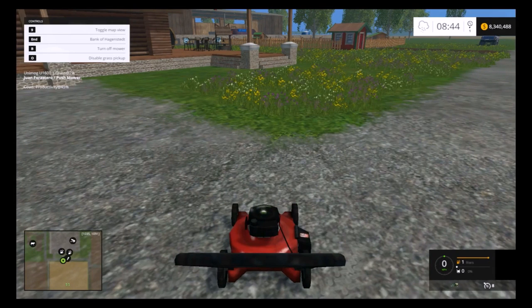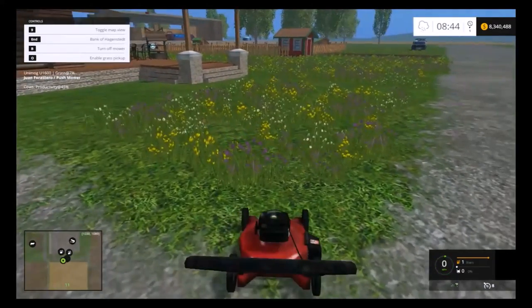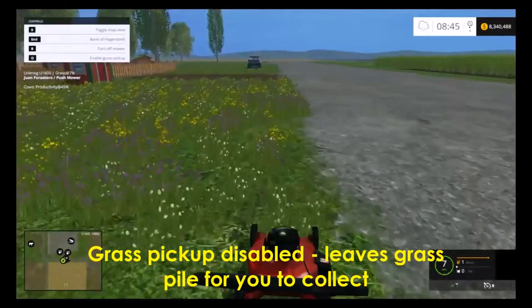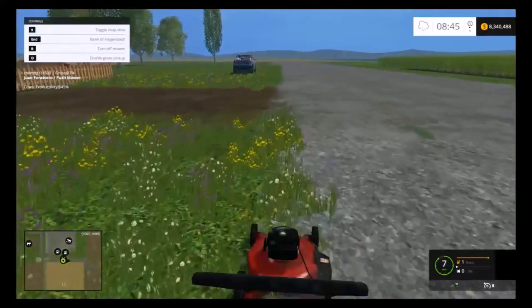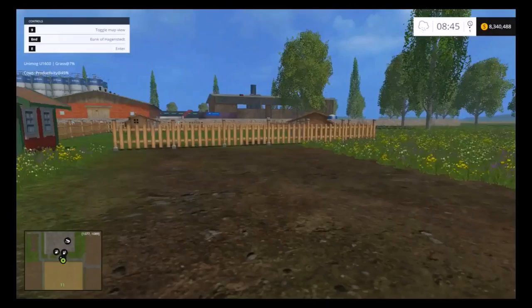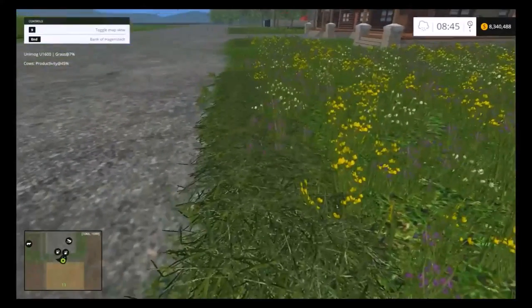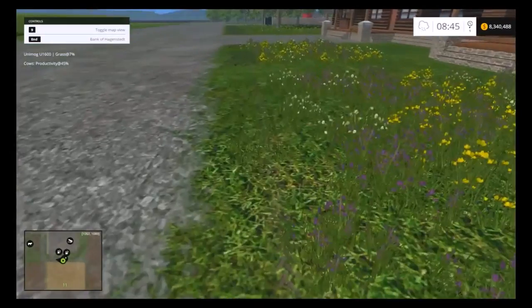This is supposed to have a half a meter cutting width. I will first run the mower with the grass pickup turned off on this little patch here. It has a top speed of 8 but seems to stay around 7. With the grass pickup disabled, it leaves the grass on the ground so you can pick it up, bale it, or ted it.